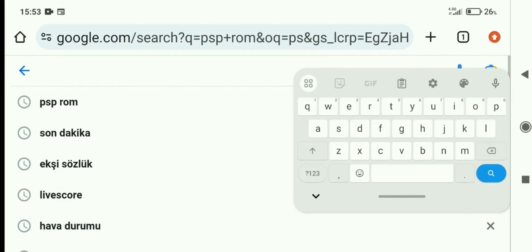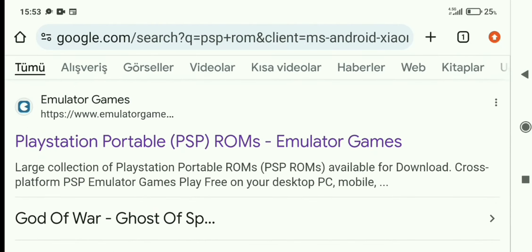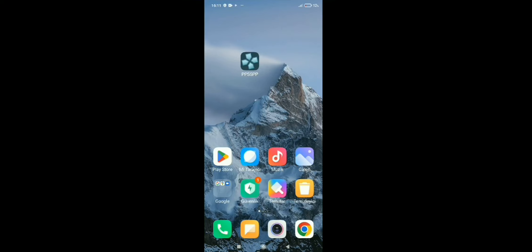Uygulamayı kurduktan sonra içine oyun yüklememiz gerekiyor. Google'a giriyoruz arkadaşlar. Tarayıcıya 'PSP ROM' yazıyoruz. Burada ROM siteleri var. Bu ROM dediğimiz oyunun kendisi yani. Bir sürü site var, bunların içinde yüzlerce binlerce oyun var. Uygulama indirdik, oyunu da indirdik.